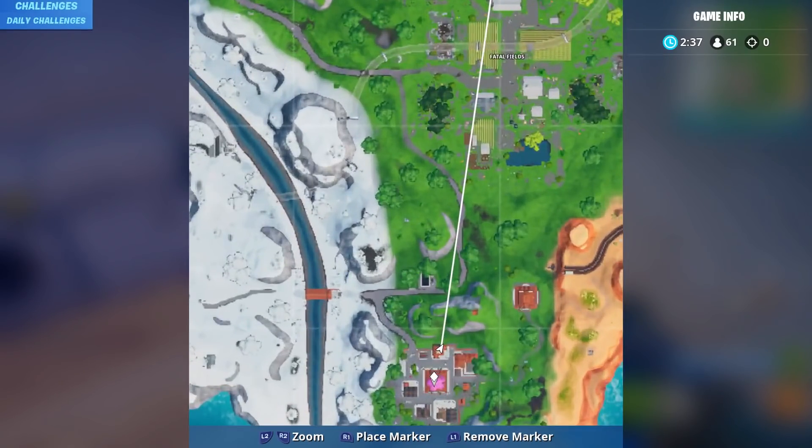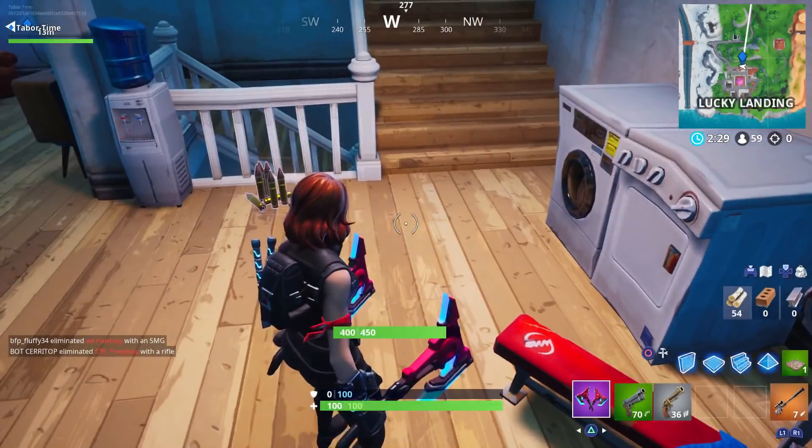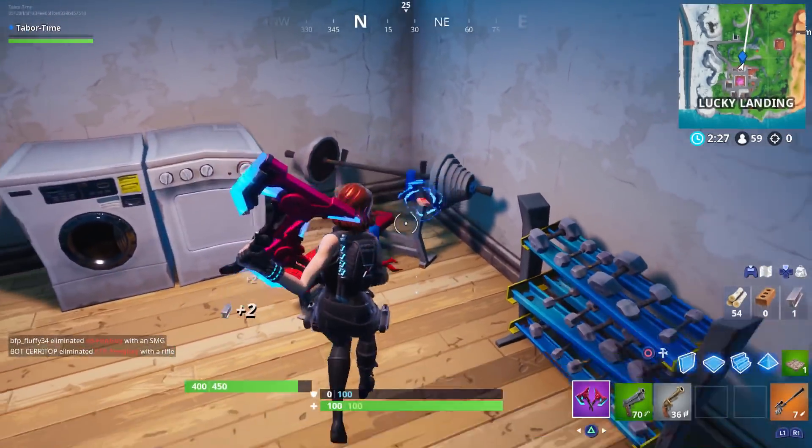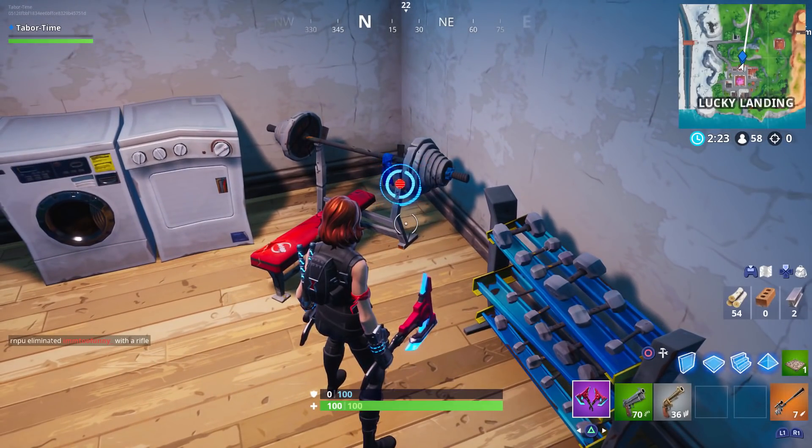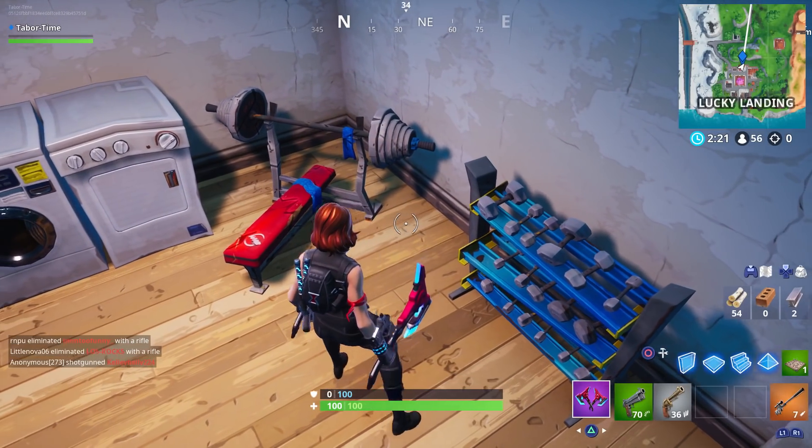It should be right here in this exact spot — right there. I think it's fortbyte number 97, someone correct me if I'm wrong. The exact location is found in loading screen number eight, and this is the secret fortbyte for week eight. It'll be right next to this bench. Who is lifting weights though — Peely or Jonesy? Let me know in the comments who you think was lifting weights.